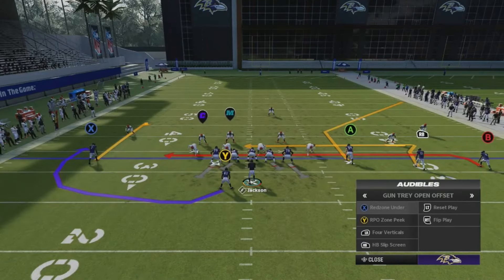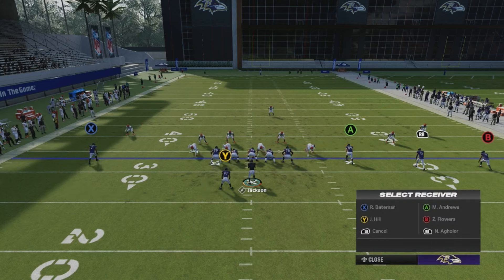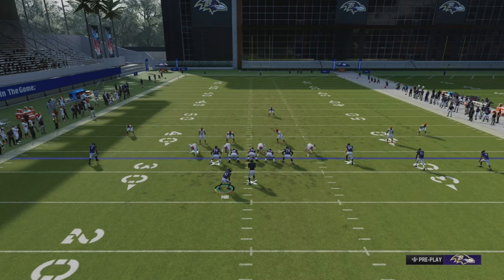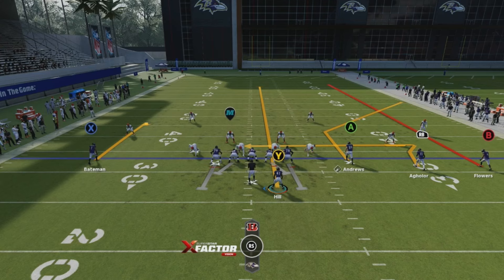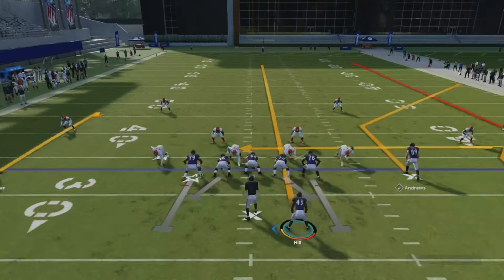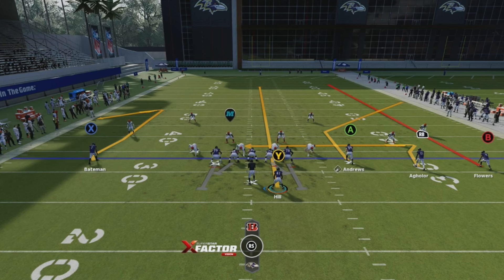We're going to start off with the bread and butter: the Red Zone Under. We're going to get a corner streak and a flat route combo. Put B on a streak, put your running back on a streak and motion them over. One thing I've been doing differently with the solo side receiver — I've been putting them on comeback routes. It's been opening up the middle of the field a lot more, and it's a really good check down against pretty much all zone coverages except cover two, and it can also beat man coverage.